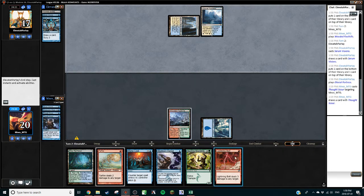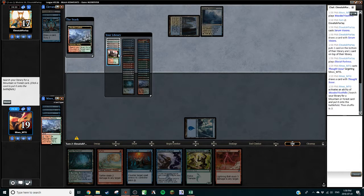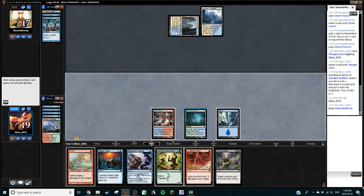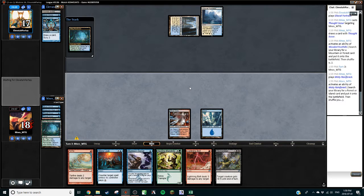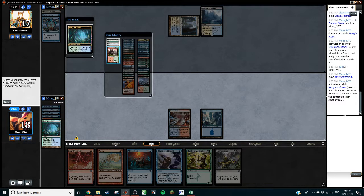This way we get to find out — if we found another Thought Scour, we would get the Steam Vents untapped, whereas right now we're going to get it tapped. That land — no thank you. Let's grab probably a basic forest. Glacial Fortress makes this look like Blue-White, so we probably want to keep our basics in the deck. We do want a green source — it's going to be Stomping Ground. Double red sounds better; we've got these and might end up firing them both off in one turn. Stomping Ground — we are going to pay the shock.